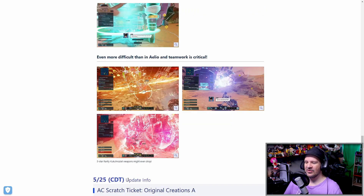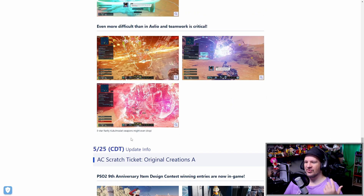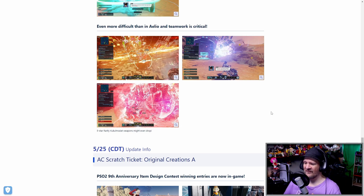We do have a little snippet here talking about the Cuckoo Weapons — as a 5-star rarity, they'll be dropping from this. Which, for anyone who still needs a weapon, it will be a good way to farm them, it looks like.